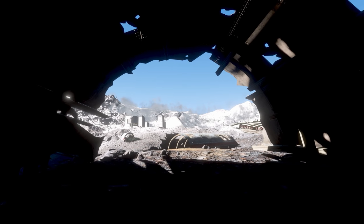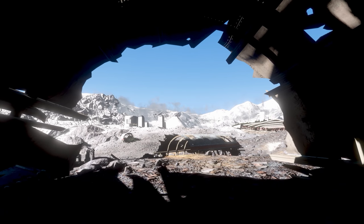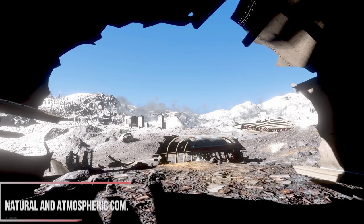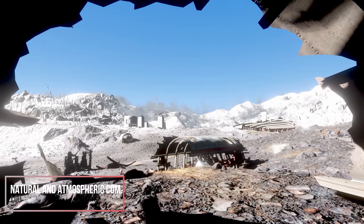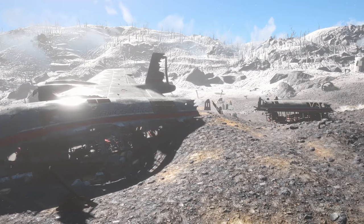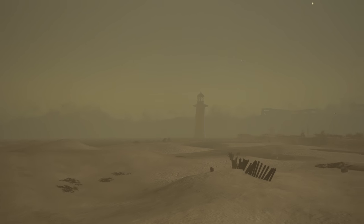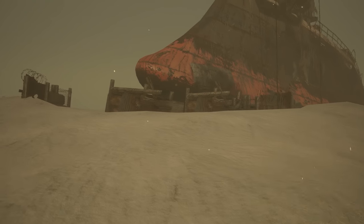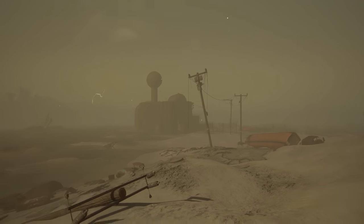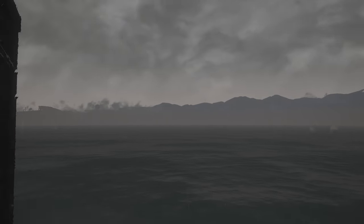Weather is a difficult part to capture from Metro. You spend so much time underground, and when you do get above ground the weather is typically very bleak. I think Natural and Atmospheric Commonwealth is going to be the best weather mod for Fallout 4 to recreate that Metro weather. This is actually a really big mod — it adds 70 new weather types, longer and darker nights with a lot more variety. After going through videos and images comparing Metro to Fallout 4 with NAC installed, I really felt this was the best recreation of Metro-style weather in Fallout 4.